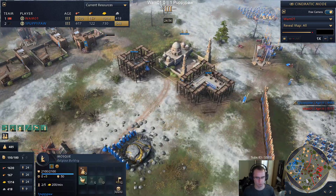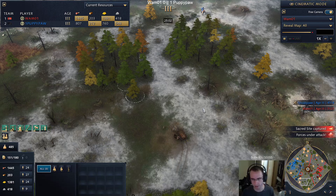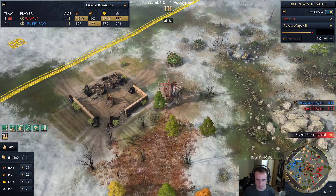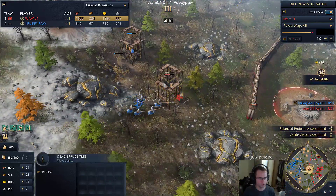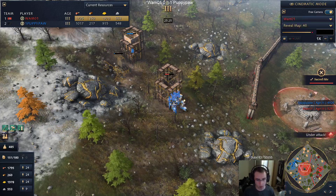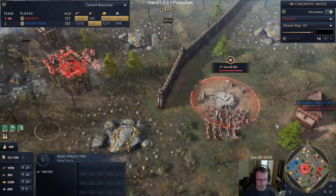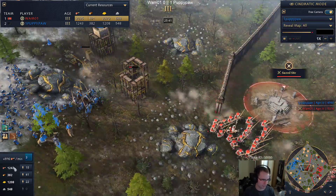Sacred sites being taken by both players - Wham's about to have two sacred sites and two relics. Puppy's going to have three - actually Wham got that relic down below. We see both players going for outposts. Puppy has this secured and wants to keep it. Let's look at the villager count now: 86 for Wham, 84 for Puppy - Puppy has officially caught back up with this three-TC boom. The villager kills have definitely helped Puppy a lot.